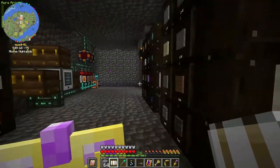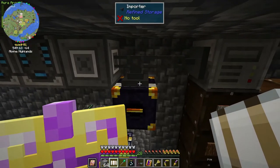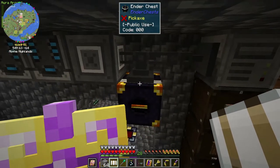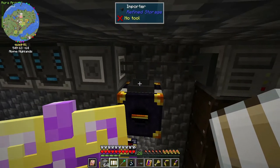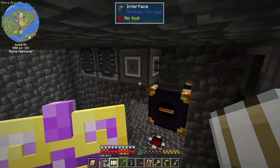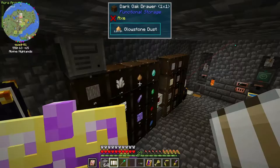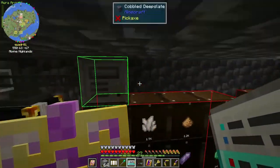I also moved the inter chest and put it down here with an importer on it, hooked up to an interface — though actually I don't think we need the interface, since once the importer gets it, it gets into the system. I put an external storage and consolidated all the drawers down here into one system with this, so they're all connected to this one instead of being on separate ones from the chest.